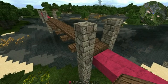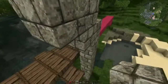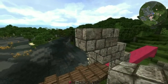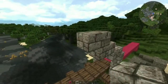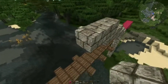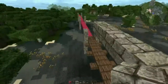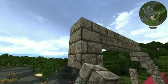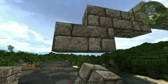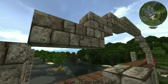Now we need the stone arches. We'll start with two blocks, then two blocks, then three blocks, then seven blocks up — that's the top. Now we work our way back down: three, two, two more. And done.